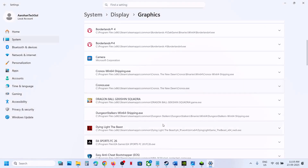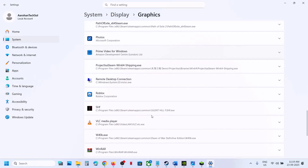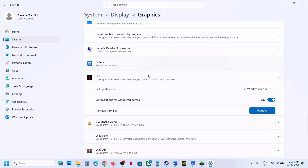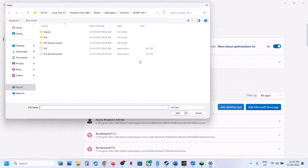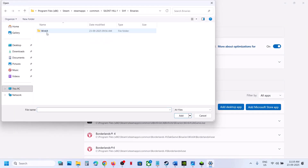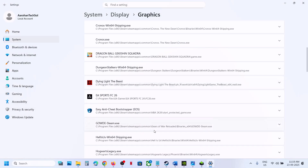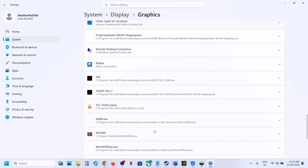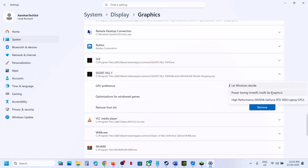Once the game is added, find it in the list, click on it, and select High Performance — you will see your graphics card. Again, click on Add Desktop App, this time open the SHF folder > Binaries > Win64, select this exe file and click Add. Scroll down, find the game again, click on it, and select High Performance.